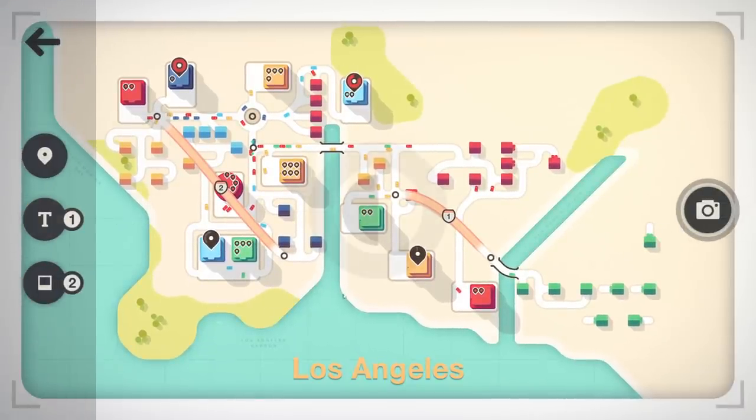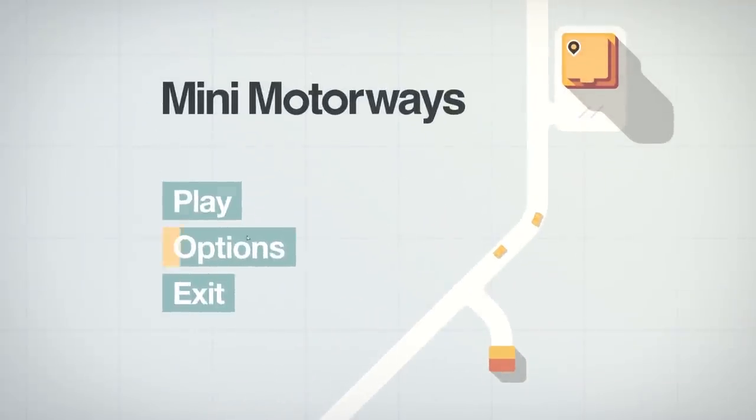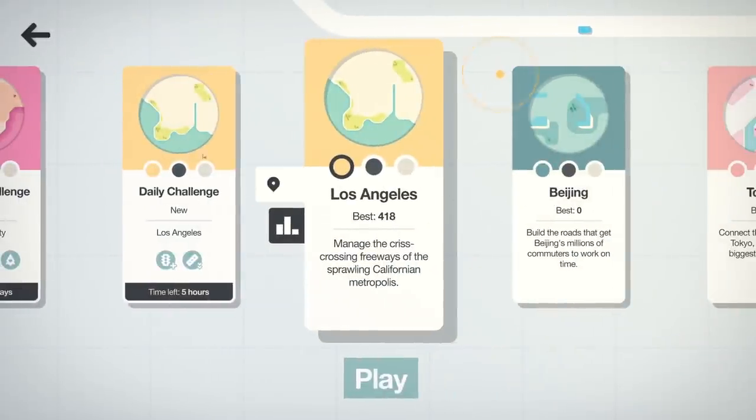Our city just got shut down because we failed. Yep, that's Los Angeles — that's how quickly Komodo failed. That wasn't terrible, I mean I could have failed faster. We've unlocked some more areas — I still feel like we should go back to Los Angeles because I feel like we can definitely do more. You can see it unlocked some new challenges, which is pretty cool — there's a lot of replayability here.